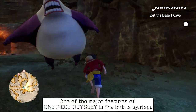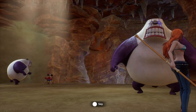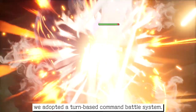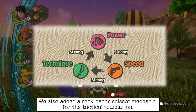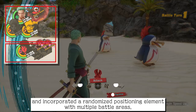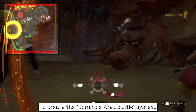One of the major features of One Piece Odyssey is the battle system. To more easily experience the varied active roles of each Straw Hat crew member during battles, we adopted a turn-based command battle system. We also added a rock-paper-scissors mechanic for the technical foundation, and incorporated a randomized positioning element with multiple battle areas, to create the scramble area battle system.